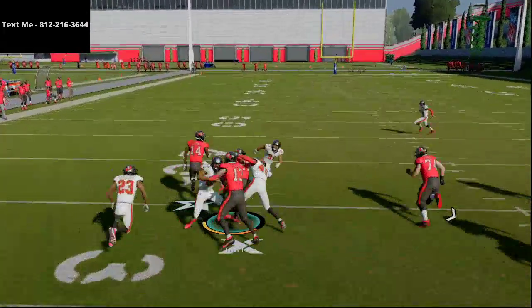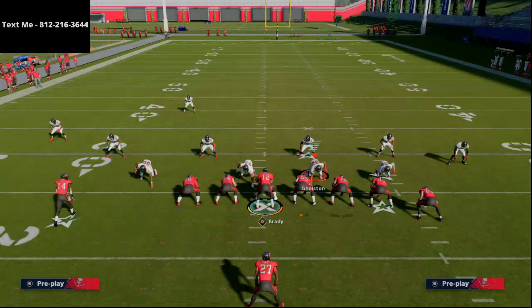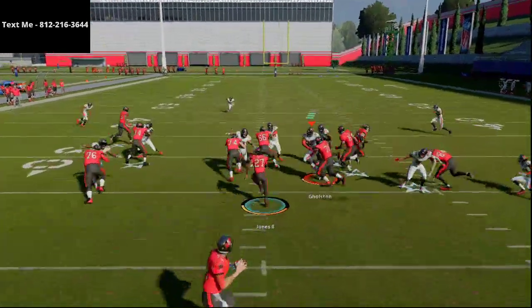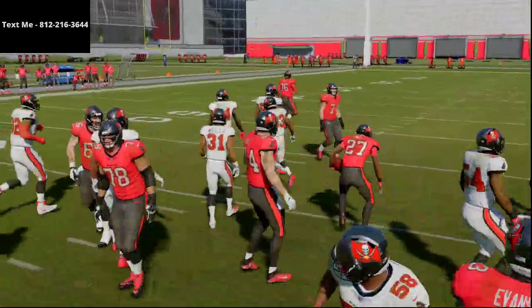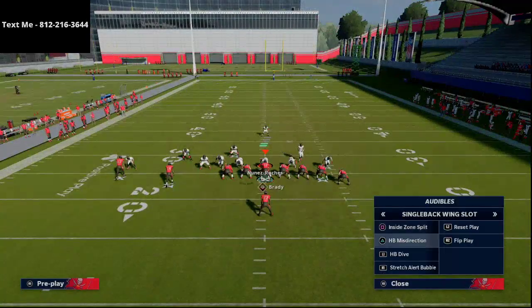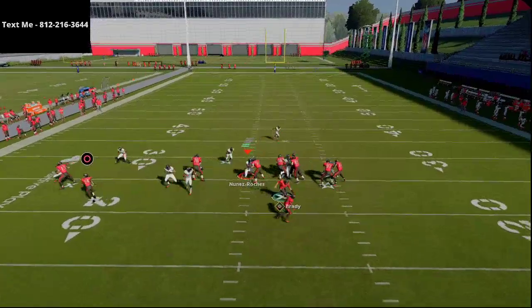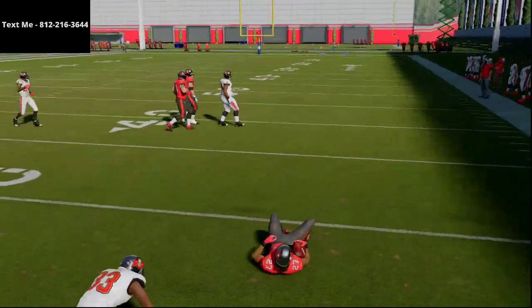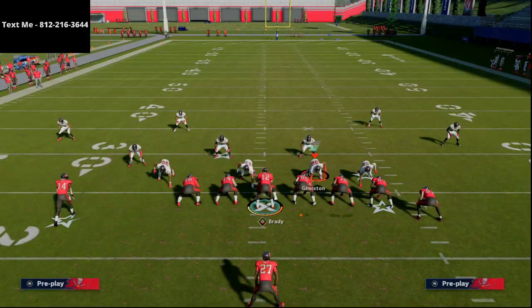You also have nice interior lanes with good blocking in the middle against Dime 1-4-6 or Dollar. For a simple zone read, the weak zone run gets really good blocking as well. You have that man-beating play, plus all of these really nice running plays that will force your opponent to play very disciplined defense — in some type of zone coverage or zone blitz. If they try to send the house at you, it's just a simple stretch run and you get out.